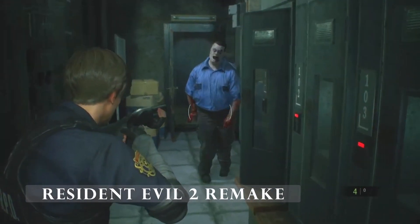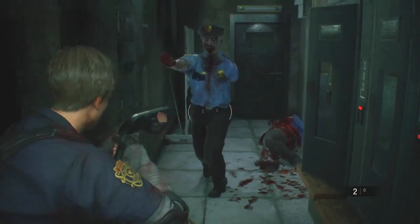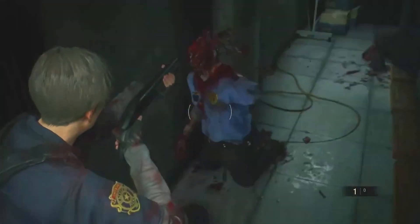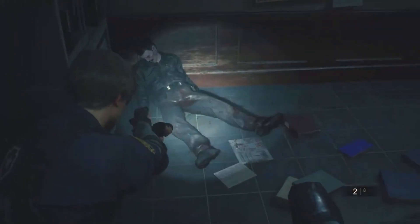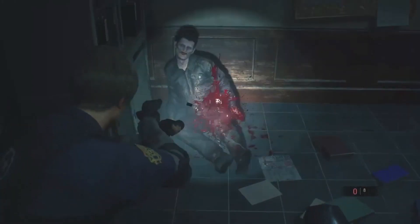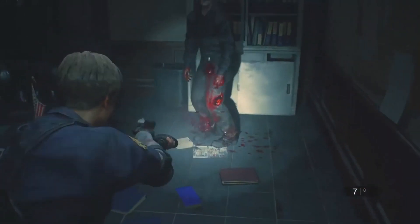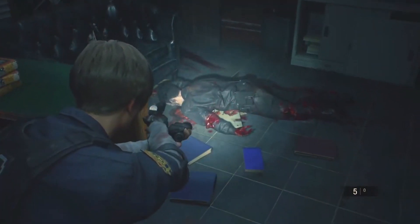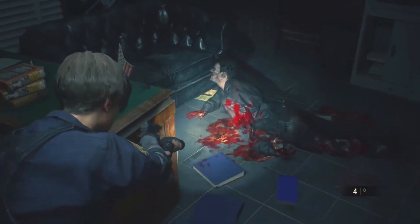The first Resident Evil game delivers the bulk of its terror through its haunted house setting, but the stunning remake of Resident Evil 2 makes the zombies the stars of the show. These are the most horrifying undead shufflers the series has produced so far, with each one's warped, bloody face telling a story of how they got infected. Like in all the best zombie games, Resident Evil 2's lurching horrors move unpredictably, snatching and swiping at you while you miss shot after shot in panic.